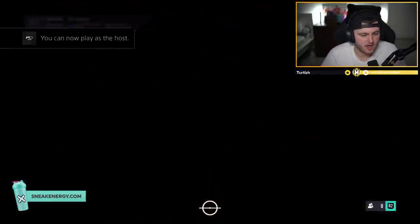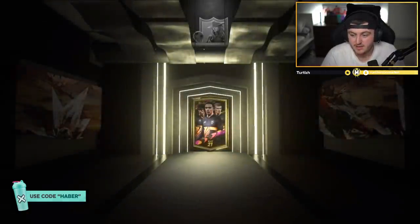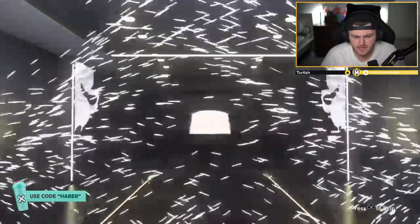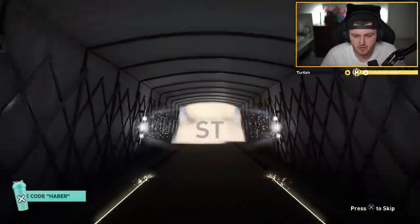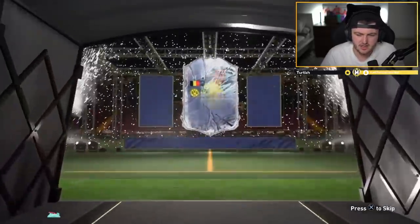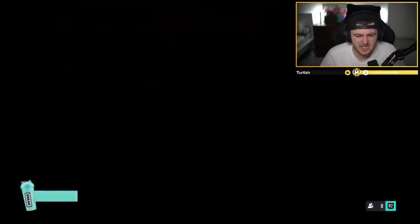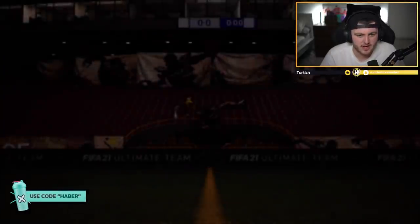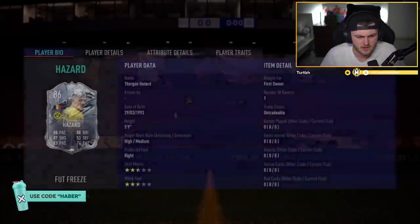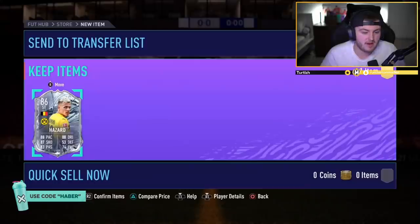Next party bag for Brian. Can we get Brian something good? He said he wanted a decent Premier League player. Walkout - it is a foot freeze. French, Belgian - Hazard. That's all right, it's not terrible, it's a decent card. That's a half decent card to be fair, it looks pretty nice in game. I think as a CAM that'd be a really, really nice card. Four star, four star - not bad at all.